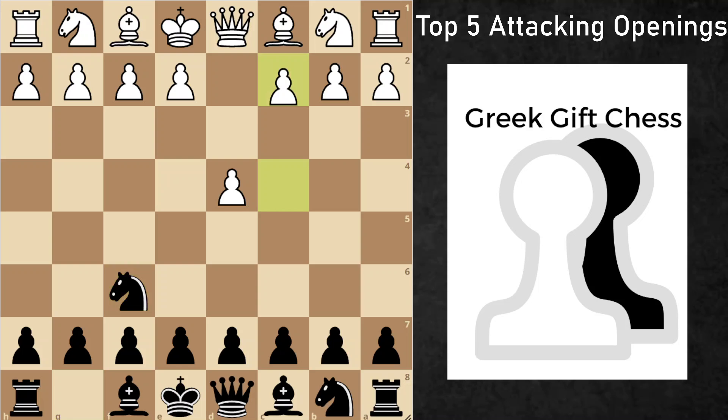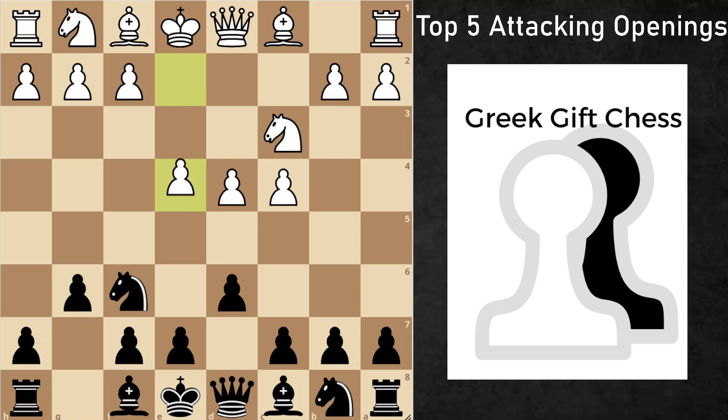After knight f6, you're going to see c4, d6, knight c3, g6, and White's going to take the full center with e4. Now we have fianchettoed our bishop to g7, and we've reached the main position of the King's Indian Defense.